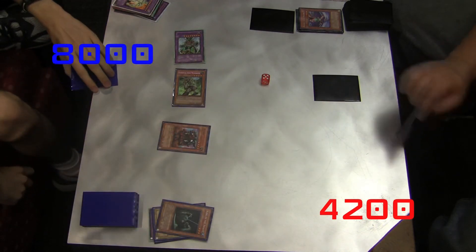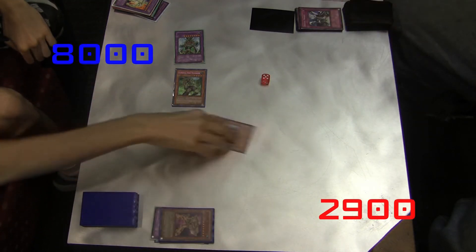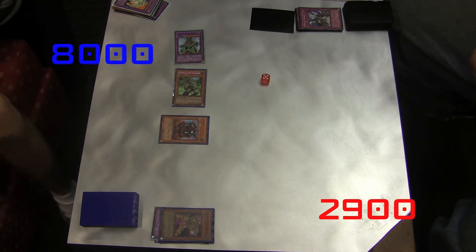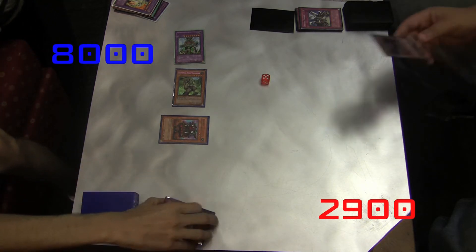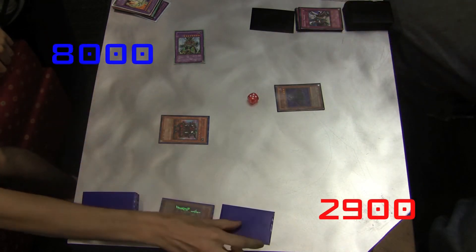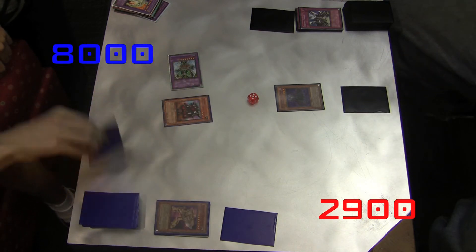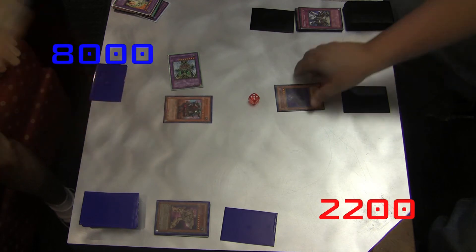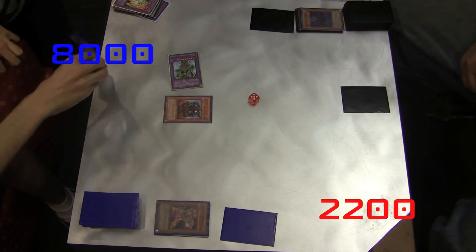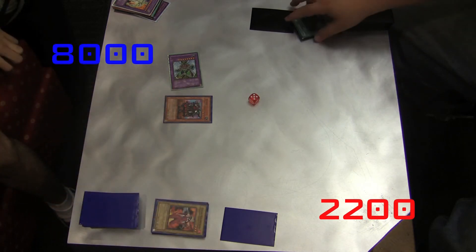Right now, Winky's using the fusion of Avian and Wildheart to blow up my backfield so I can't stop him from doing stuff. I just removed his Woodsman with Doomlord, but Woodsman's going to come back soon anyway. And now he just blew up my Giant Trunade with his Shining Flare Wingman — or whatever that card's called — it bugs me that I can't remember the name.